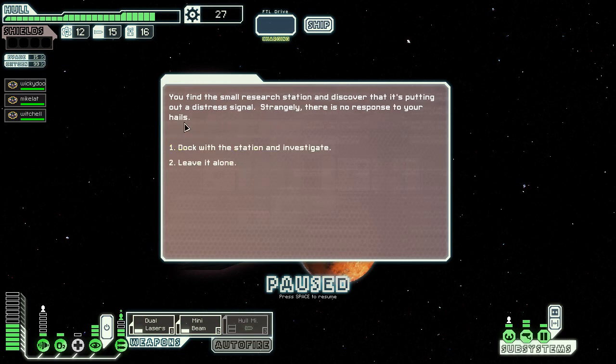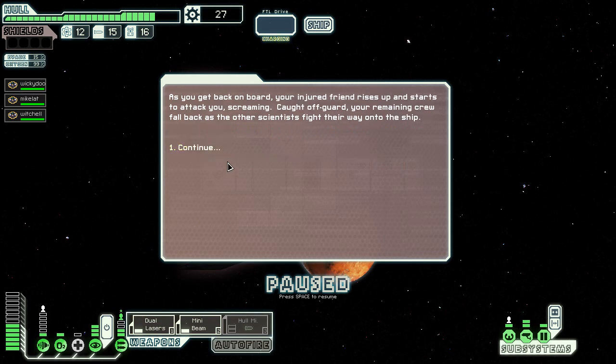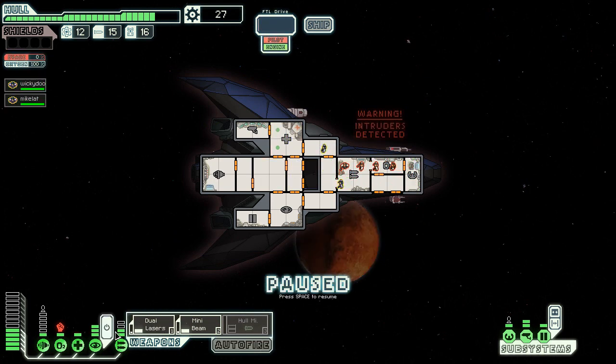I'm supposed to deliver drone parts to the station - I find a small research station and discover it's putting out a distress signal. I'll dock and investigate. As I explore the base, crazed screams are heard and my team retreats back to the ship with armed scientists in pursuit. One of your team starts to cough and falls into spasms - oh god. Being back on board, your injured friend rises up and starts attacking you. Caught off guard, the remaining crew falls back. That was an event I really couldn't do much with.